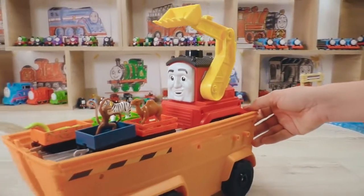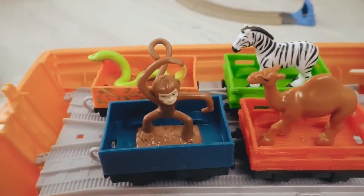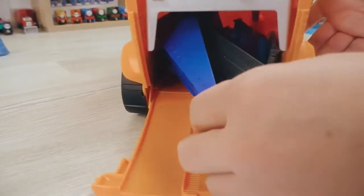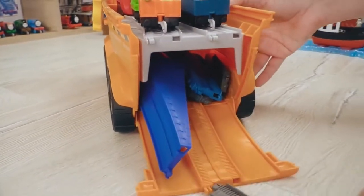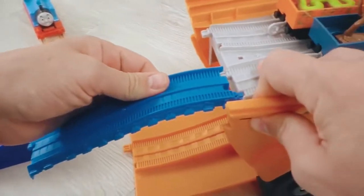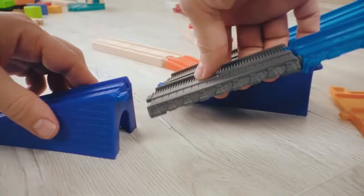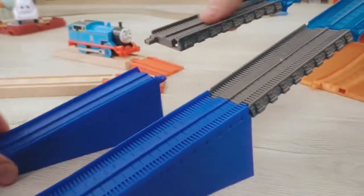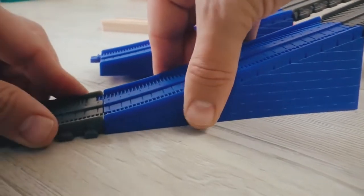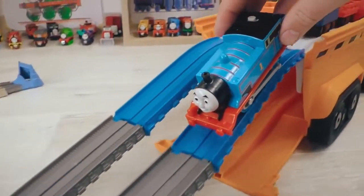Oh, look! Stefano brought us some amazing animals! Wow, there are special rails inside of Stefano that can be connected together so that the engines could come in and out! That is amazing! I just love building different tracks! Excellent! Now Thomas can go up and carry the animals!